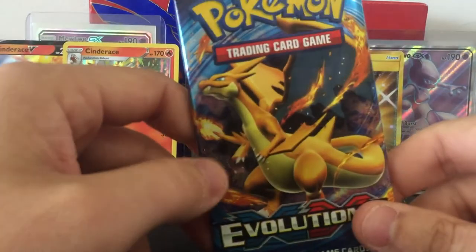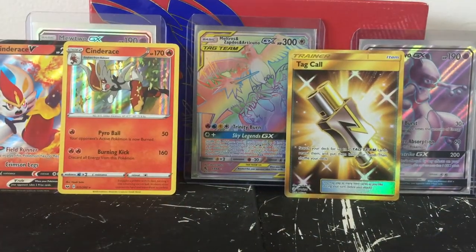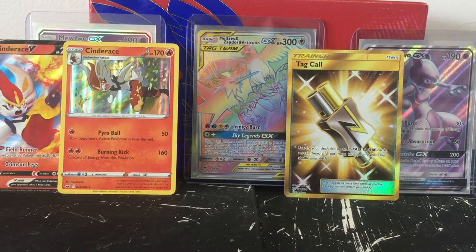We've got the Evolutions pack last - we saved the best for last. Hopefully we can get a Charizard out of this. That's exactly what we were waiting for. The Burning Shadows pack didn't go the greatest so far. Cosmic Eclipse was the only one that got us anything better than a holo.